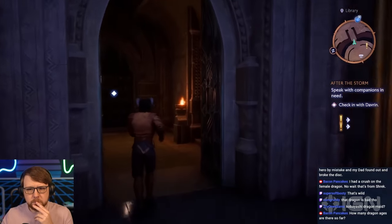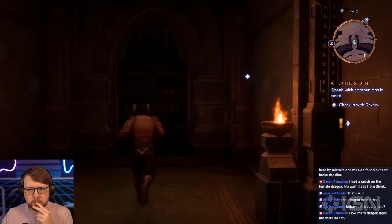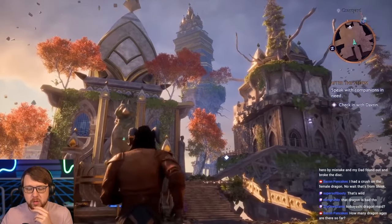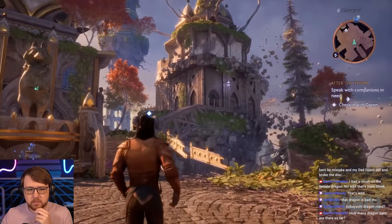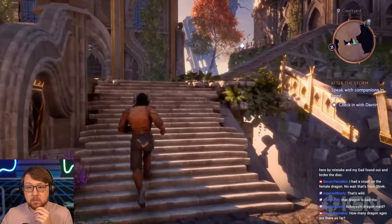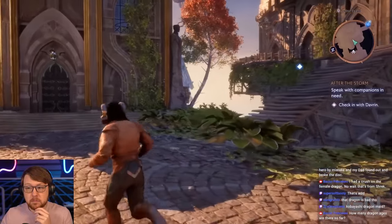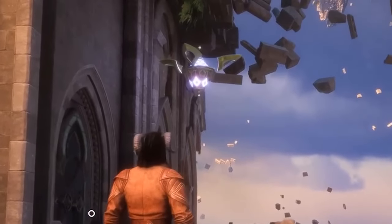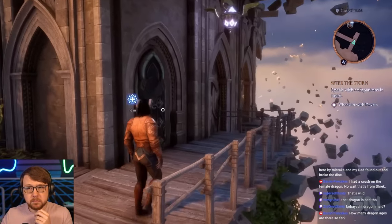So you're in the lighthouse — your base of operations that you inherited willingly or unwillingly from Solas. It is located in the Fade, and it's where Solas was able to start planning his rebellion against the Elven gods millennia ago. Right now you and your team have occupied it and started to shape it around your personality. We see here the glowing light above indicates Davrin's ready for us — let's check in with him. That's interesting.